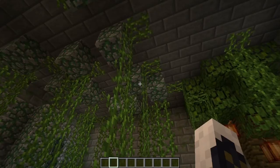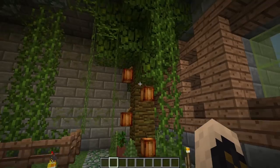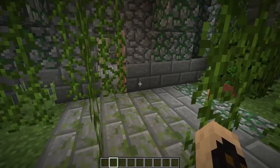Next is the jungle. Of course we have some vines all over the place — it's a little bit obnoxious, there's so many in there. We have some mossy stone, some mossy cobble, some jungle wood, some more cocoa bean, and the different variations of jungle wood. And of course some melons.